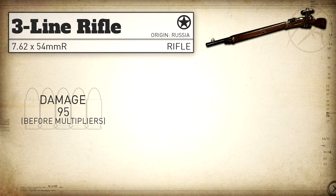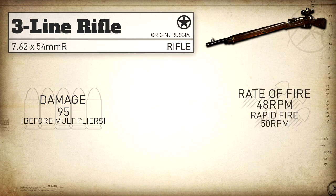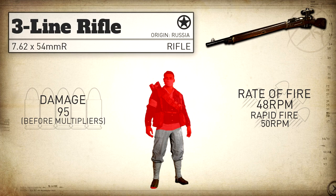In COD World War 2 we get a damage profile of 95. Keep in mind this is before multipliers, and it's the multipliers that take you over that 100 damage threshold and therefore make it a one-shot kill. Our rate of fire is 48 rounds per minute, and with rapid fire we can bump that up to 50 rounds per minute. Keep in mind this is identical to the Kar98k in this game. Same thing goes with our one-hit kill area — if you shoot them anywhere but the legs you will be getting a one-hit kill.